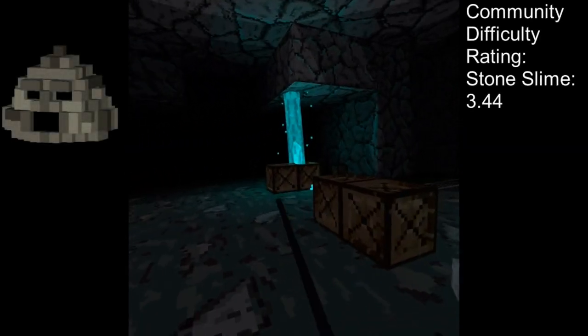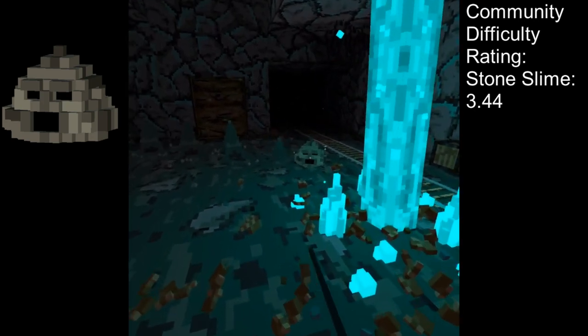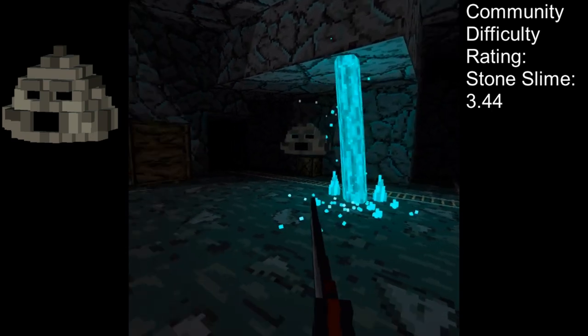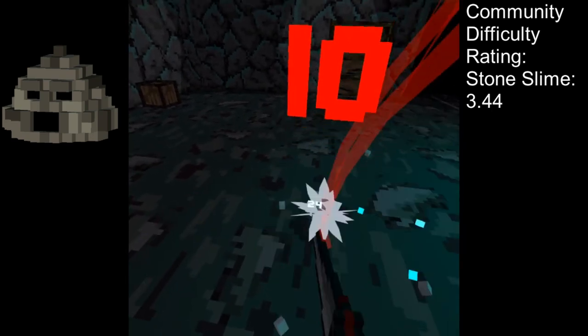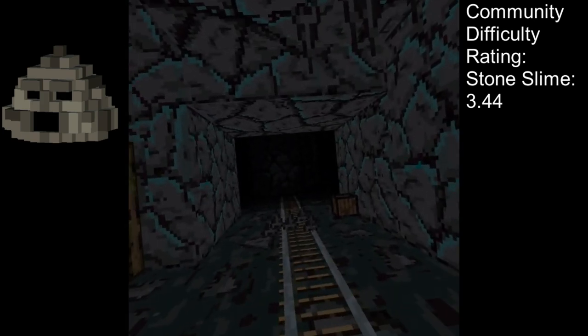The Stone Slime is a tough slime that upon landing shoots spikes toward the player. The spikes will only generate in the direction that the slime is facing, so avoiding direct eye contact is typically a good counter. Standing diagonal to the face of the slime and striking it up or horizontal is the preferred way to deal damage.